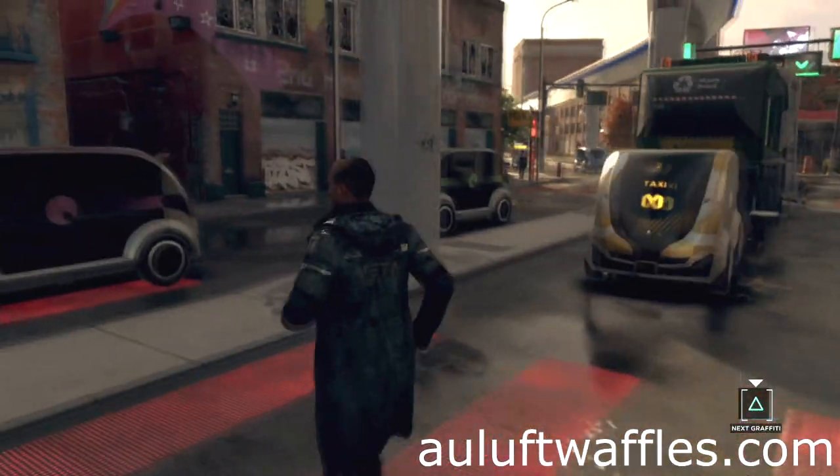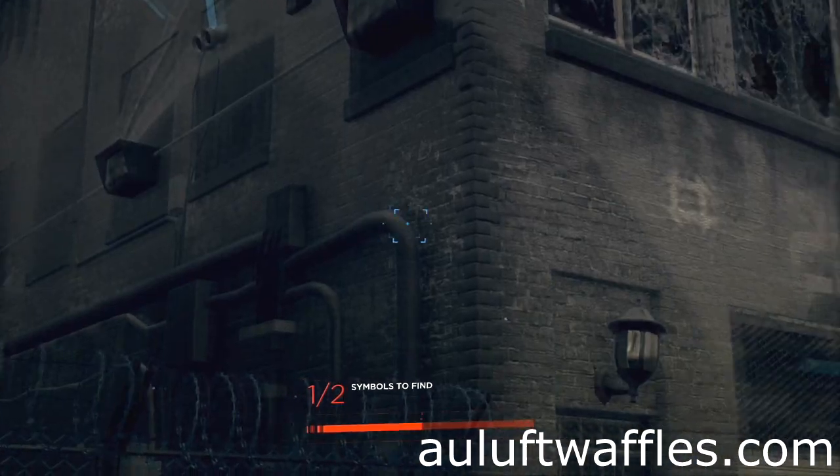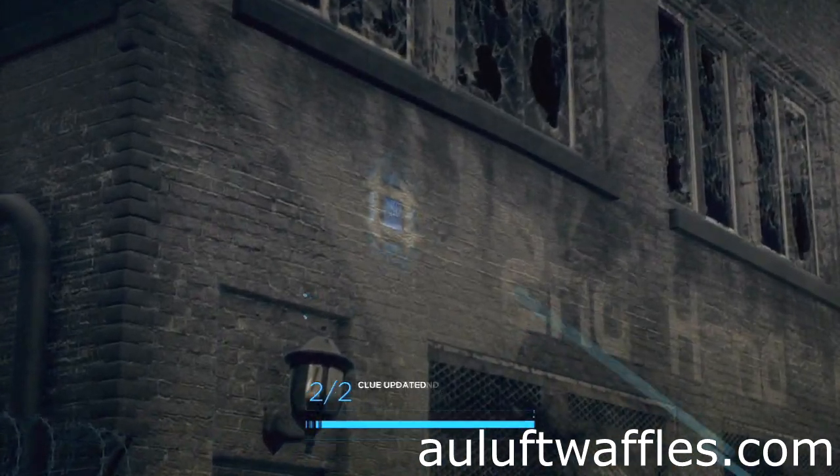The next graffiti is on a wall in an alley across the roads. These symbols are at the top of the building left of the corner and at the bottom just right of the corner.